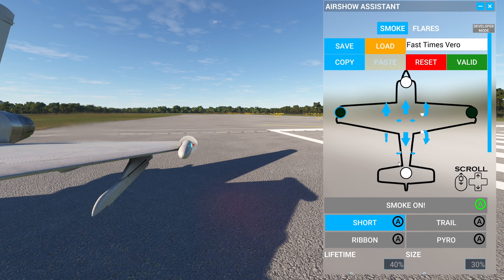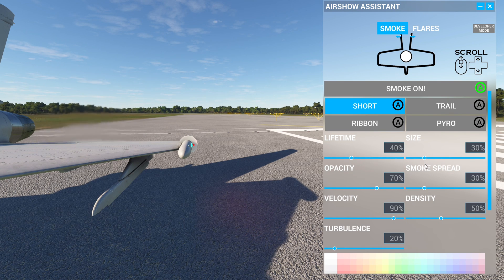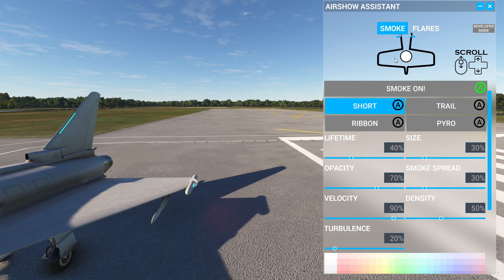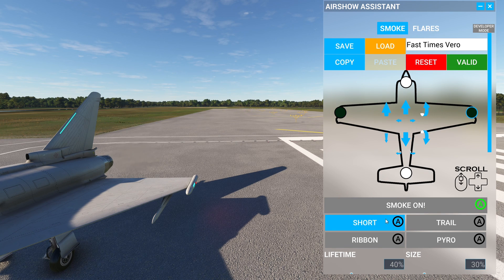There are a bunch of parameters down here: lifetime of the smoke, size of the smoke, smoke spread, opacity, and density. If you run all four at full throttle you're going to have heavy frame rate issues — that's just the limits of the game. We wanted to give you all the options in the world, but if you go to lifetime at 100 and get up in the air you'll have frame rate problems. So let's turn this left smoke on — I'll turn the right one off first.